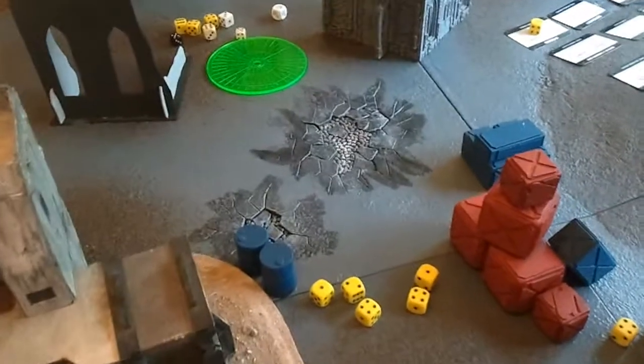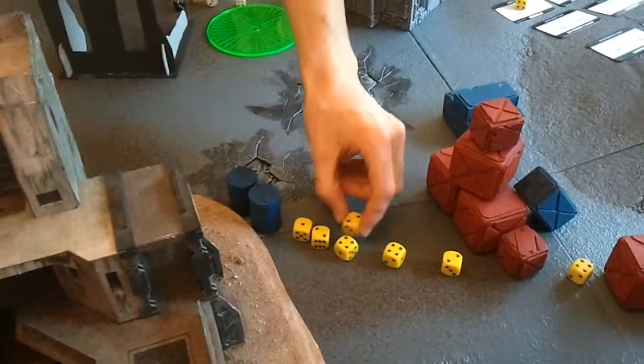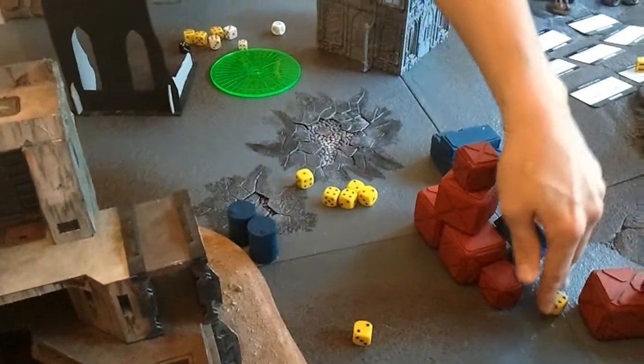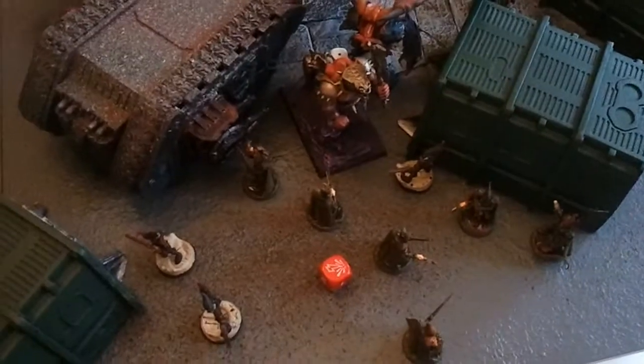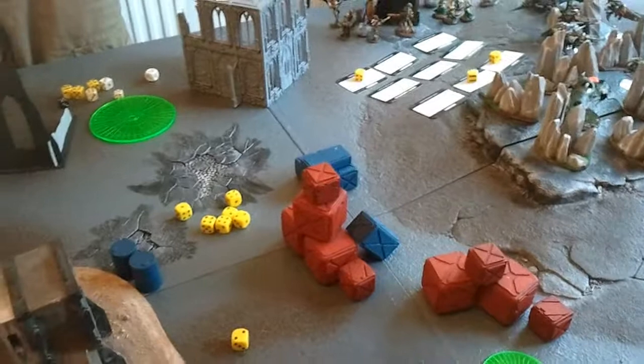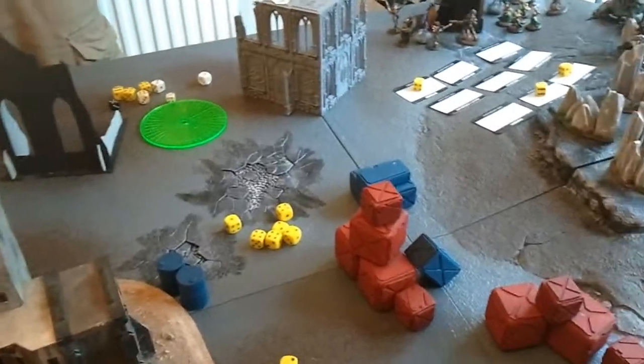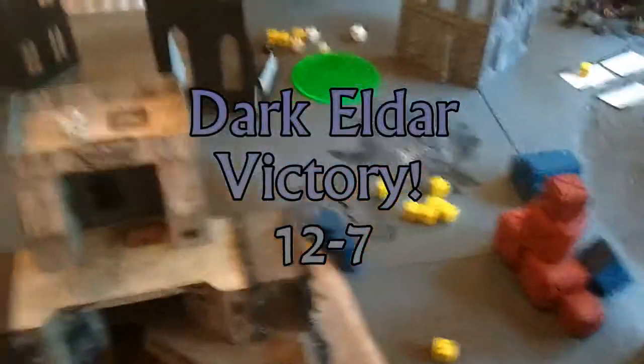Rolling to see if the game ends — a 2 is rolled, so it ends on turn 5. Dark Eldar victory! Simon also gains Linebreaker and the Warlord kill for the Sorcerer. Final score: 12 to 7 for the Dark Eldar. Well done.